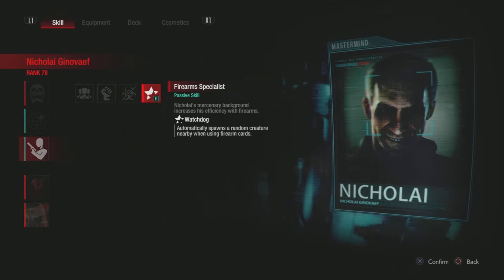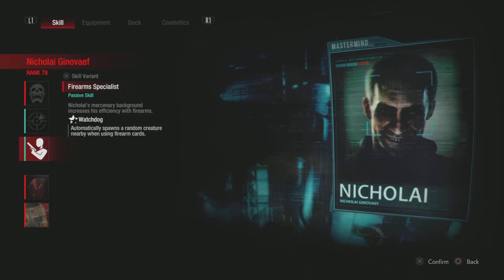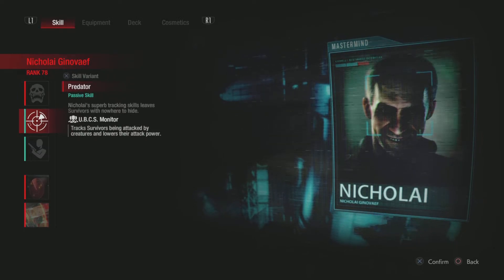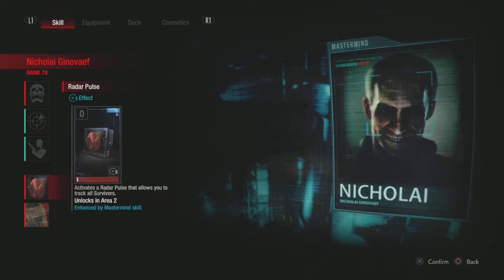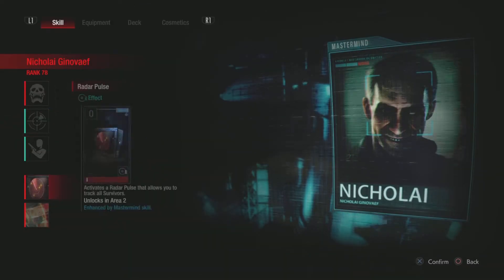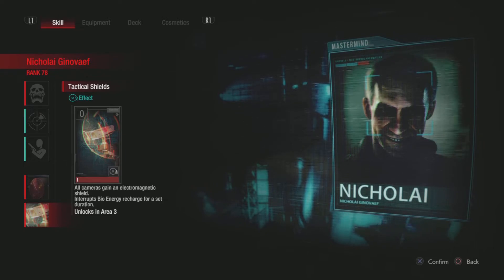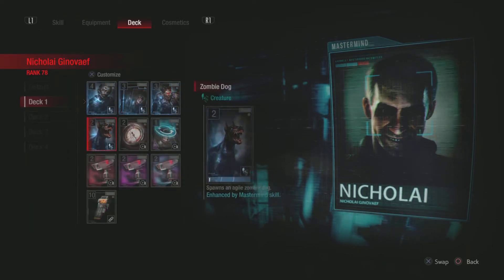I don't use any guns but I have Watchdog just in case I get a random grenade launcher out of a supply zombie. Rare Pulse works very well with UBCS Monitor — pair them together to track survivors and lower their attack power, making your creatures do good work. I have Tactical Shields as my special card since I run no guns; you can do either that or Reinforce Like Hold Trap — both are good. I tend to cycle away from whichever of those two I have, since Tactical Shields boosts your bioenergy and Reinforce Like Hold Trap costs four.